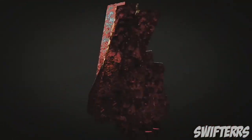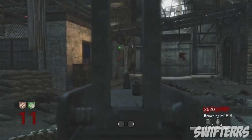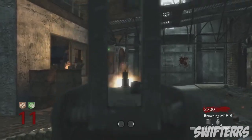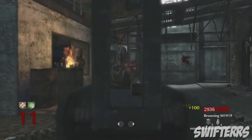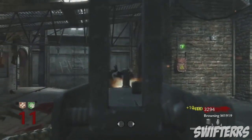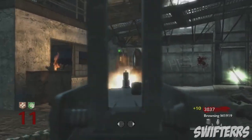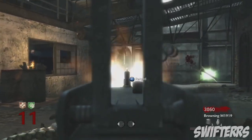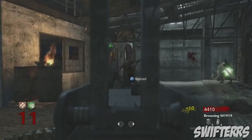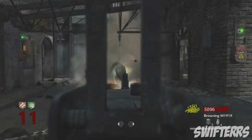Number 4. Coming in at the number 4 spot, we've got the Browning M1919. This large LMG is available on all Nazi zombie levels within World at War, but only from the mystery box. It is widely considered one of the best guns available within Nazi zombies due to its high damage, large magazine, and high reserve ammo count. Comparable to the MG42, the Browning does have a slower rate of fire; however, this can help save ammo. Both Double Tap Root Beer and Speed Cola are heavily recommended when using this weapon.